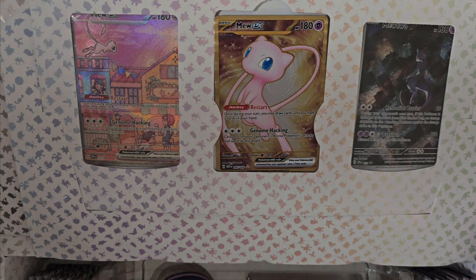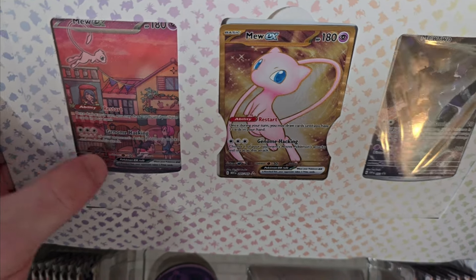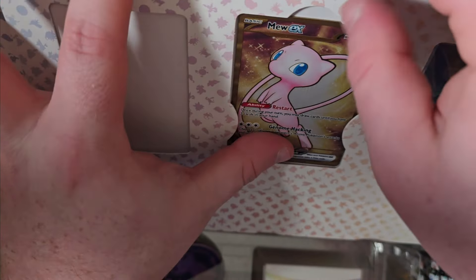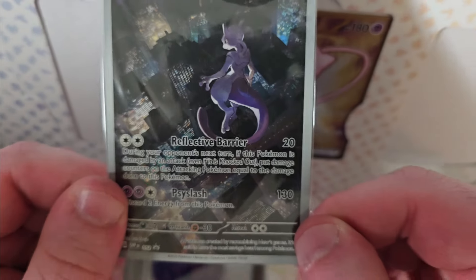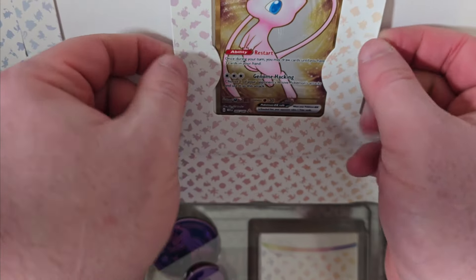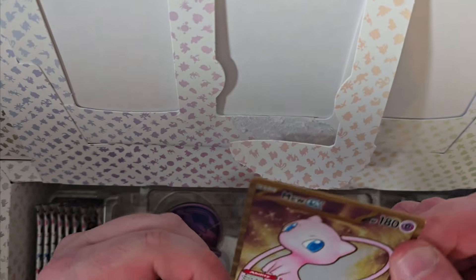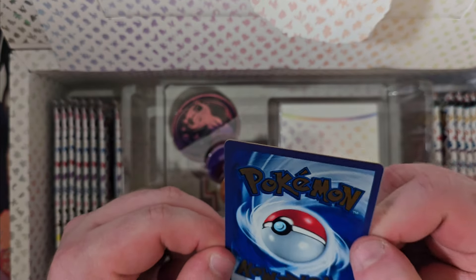Conveniently placed right into my camera are the new promos — Mewtwo and Mew. You just push these babies up. We've got the nice Mew illustration, the Mewtwo which looks really good, and the gold Mew. Getting it out is a little tricky — you break this little bit here and that does it. These are prone to chipping so you want to be a little careful with them. There's our solid gold Mew. Very cool.